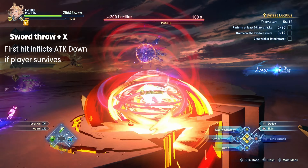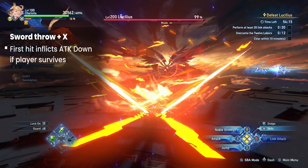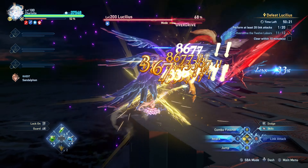The penultimate attack sees Lucilius combine and throw his swords at the player. After throwing, he immediately follows up with a ranged cross attack. The first hit will inflict an attack down debuff if it connects but doesn't kill.